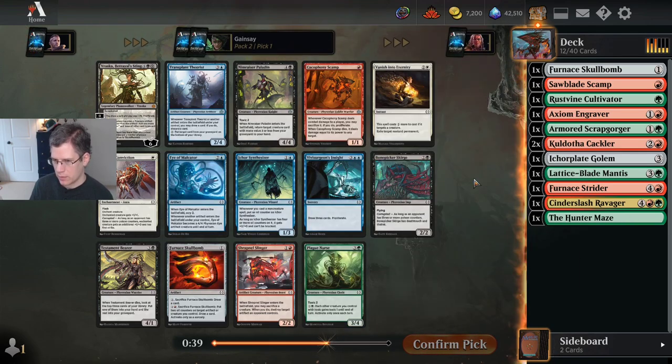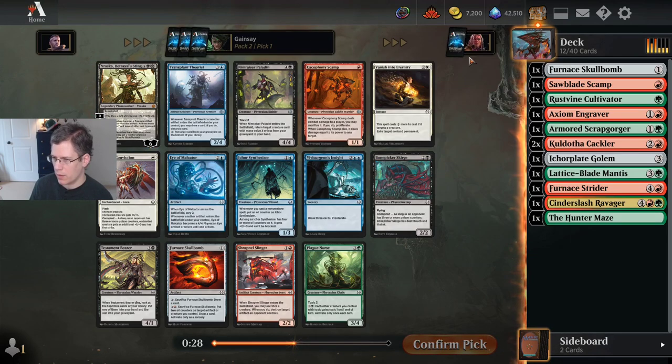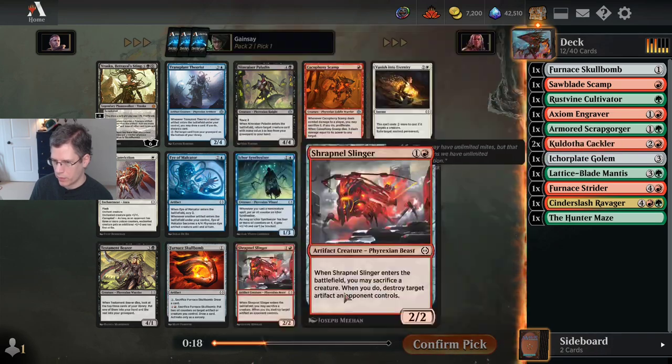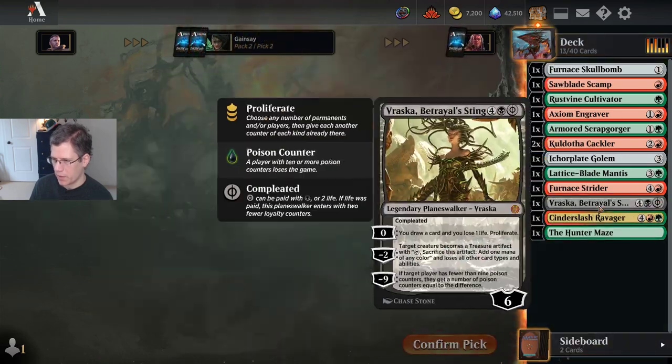This pack — Vraska's a splashable card. I think you want to be using it where proliferating is good in your deck. Proliferating is pretty good in the oil deck, though not as good as in the toxic deck. I don't really want to pick any of these other cards because I'm not even sure they would make my deck. So we'll take Vraska. I've got one five-color mana source right now — probably enough time to make the mana work.